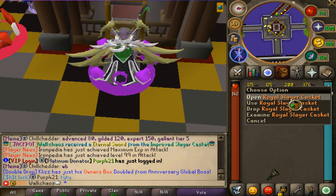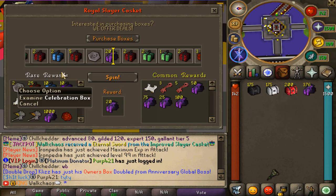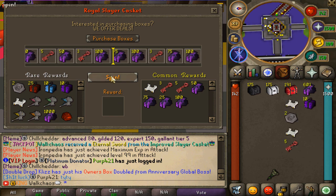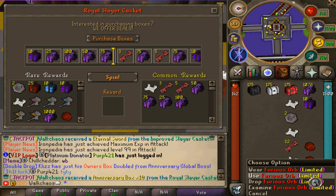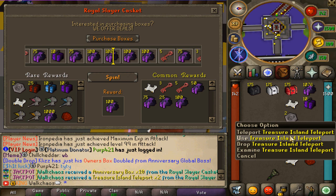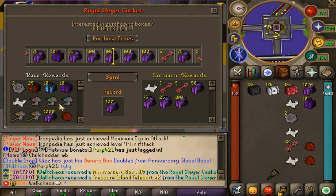The third chest is the royal slayer casket — that's the best one. You can get owner boxes, celebration boxes, anniversary boxes, a $50 scroll, all the dracolins, and even $1,000 quadrillion in cash — absolutely insane. Opening 25 now: we got two furious orbs, multiple $5 scrolls, two treasure island teleports, and 10 anniversary boxes. We didn't hit the $50 scroll, but still a solid haul.